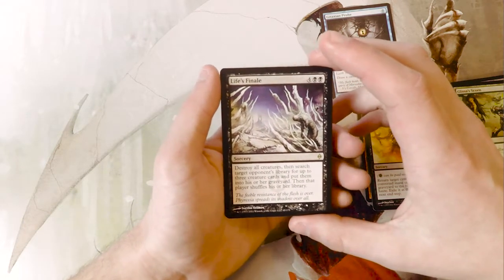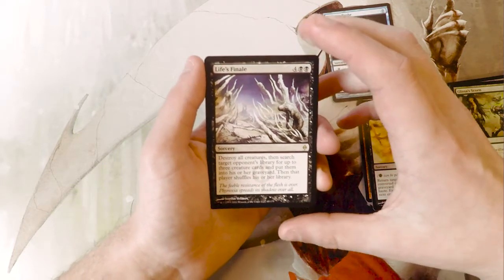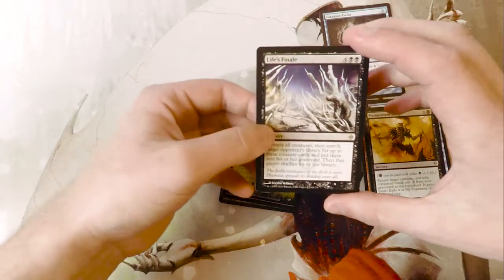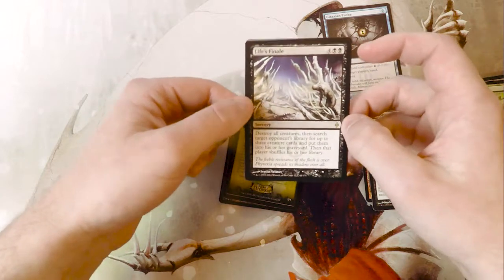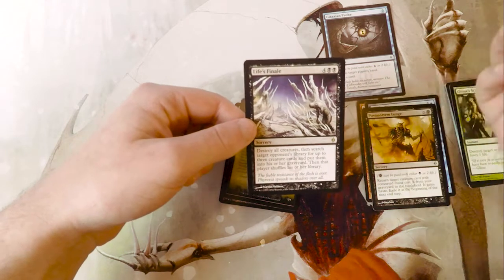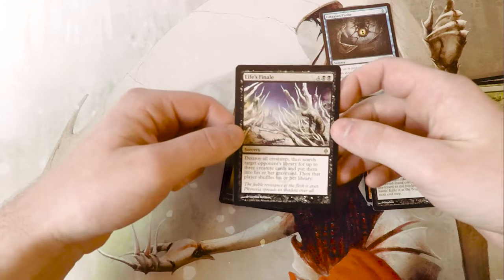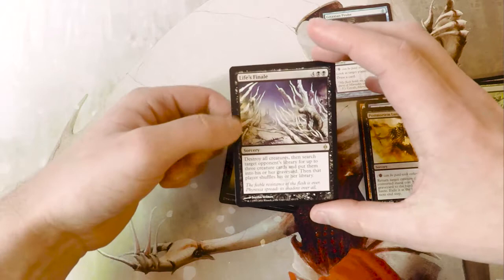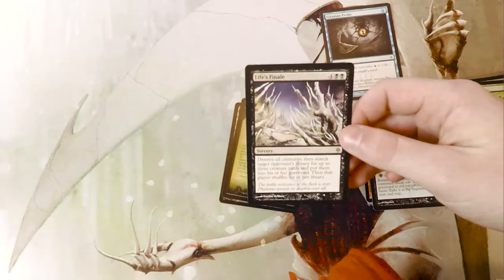Life's Finale is four and two black for a sorcery — destroy all creatures, then search target opponent's library for up to three creature cards and put them into his or her graveyard, then that player shuffles his or her library. Definitely an interesting card — maybe sees play in Commander just because it is a board wipe, and you also get to pick out a few cards from their deck and put them in the graveyard. In some instances that can be really good, especially if you're in a creature combo matchup where you need to pull a few creatures from their deck that they may not already have on the field. I could see it being used there, but outside of that I don't think it has any real value.